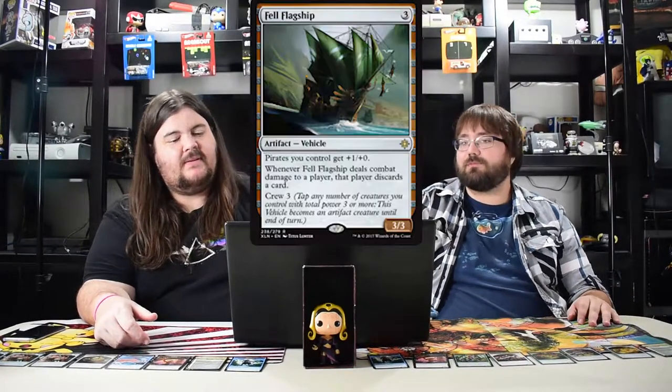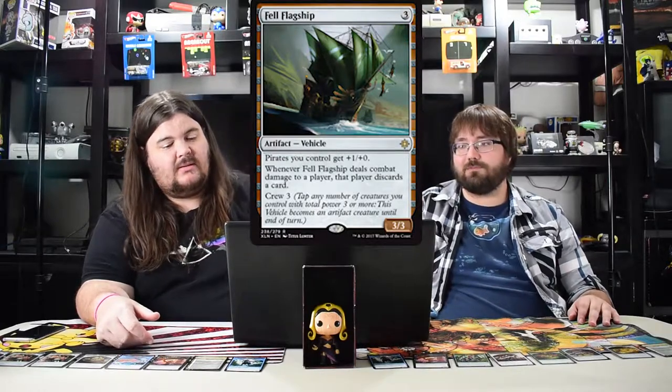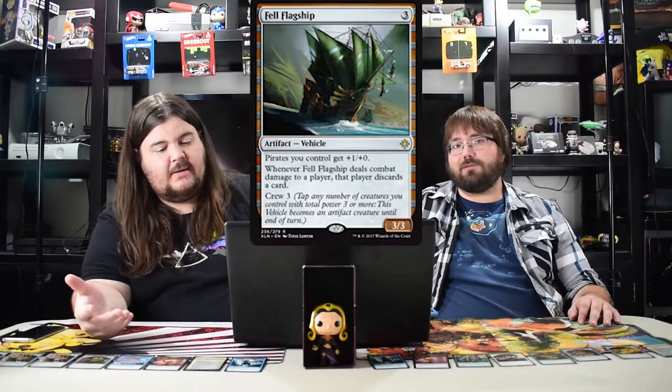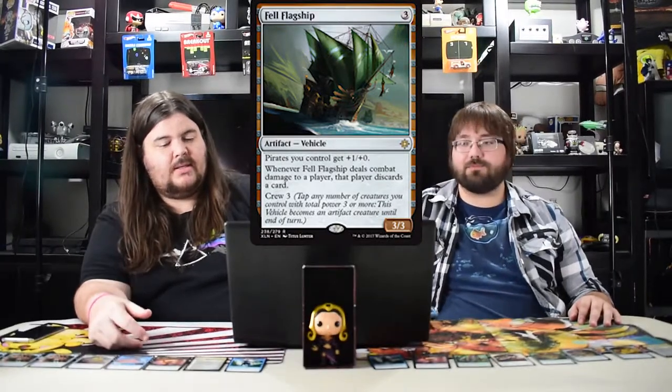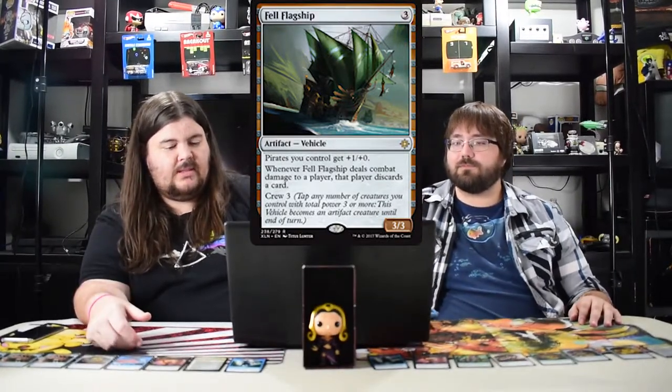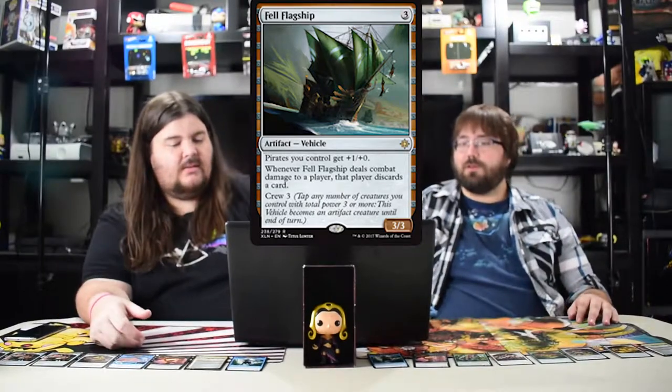Fell Flagship — it's a vehicle for pirates, still wouldn't use it honestly. Pirates get plus one plus one and you can make them discard cards if you hit with it. But it only matters during crew and you're losing your other pirates to crew the ship. I just don't like it — you're attacking with your pirates, not crewing a three three ship.